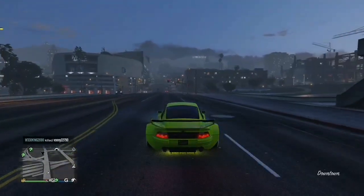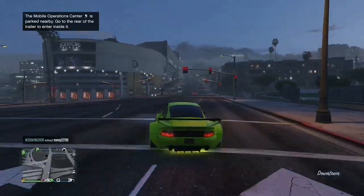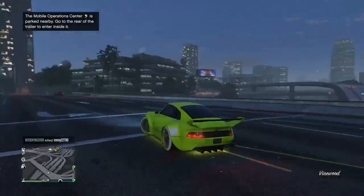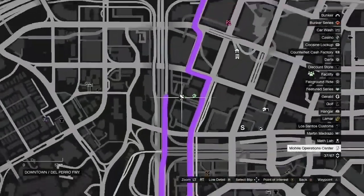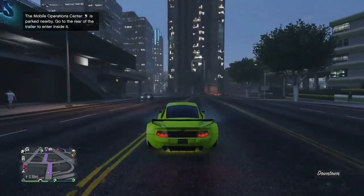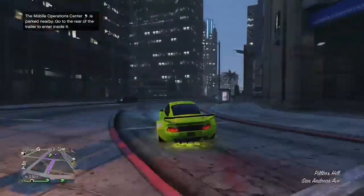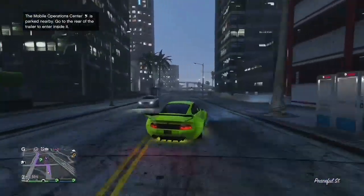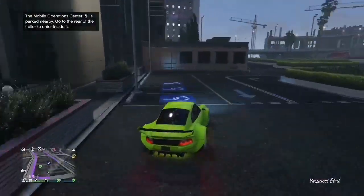If you don't have a bunker, make sure you get one and then get the MOC, because you will need it for this glitch. Make sure that inside your MOC you have nearly all the missions unlocked. Once you have your MOC called in at your bunker, just drive over to it. This glitch will get you black and red joggers at the same time, but you will need a friend.